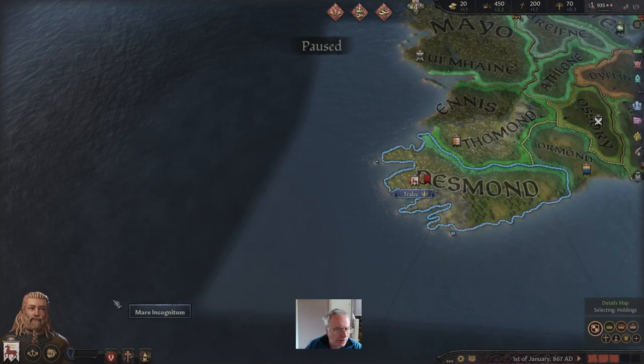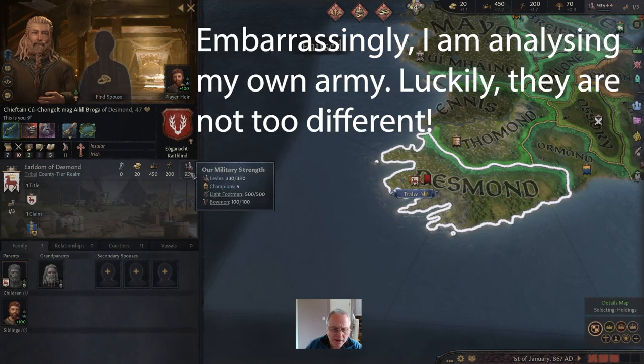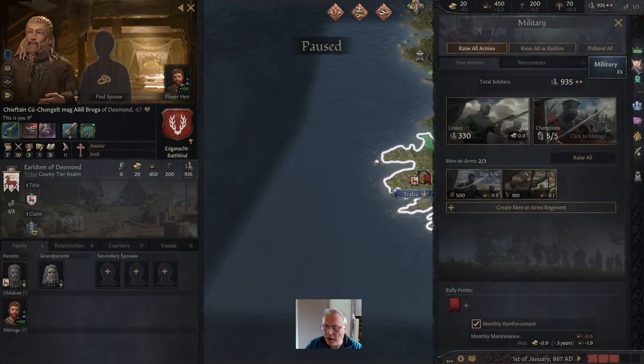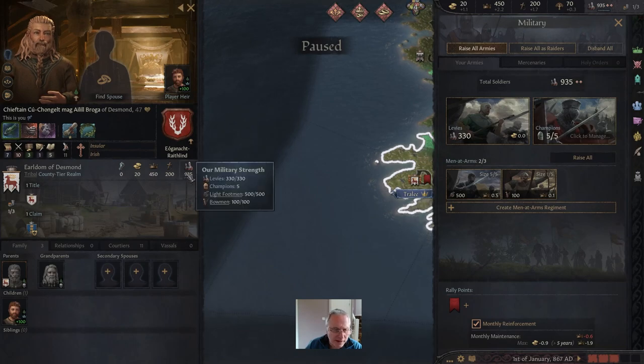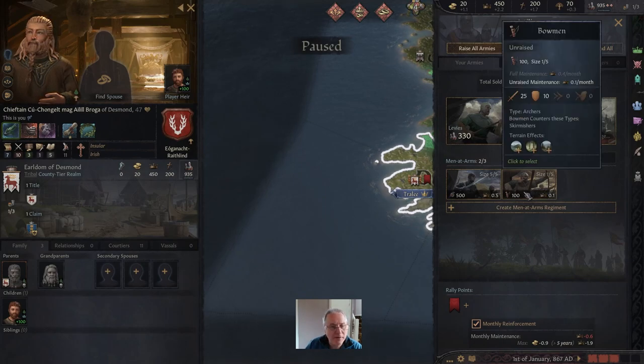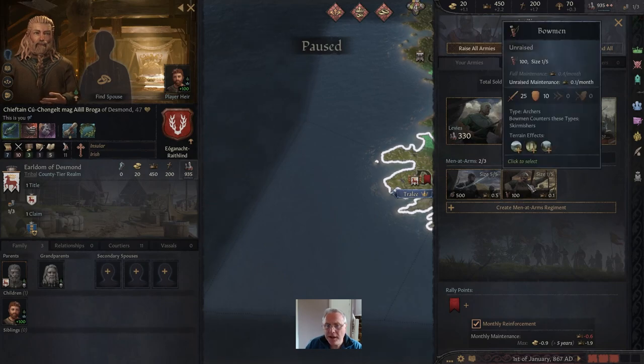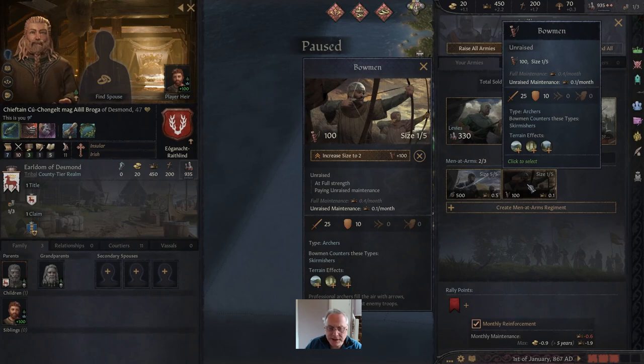Let's have a look at just how strong this particular individual is. He has 935 soldiers — 500 of those are light footmen and 100 are bowmen. We also have 500 light footmen and 100 bowmen, so our armies are very closely aligned and similar in military strength.